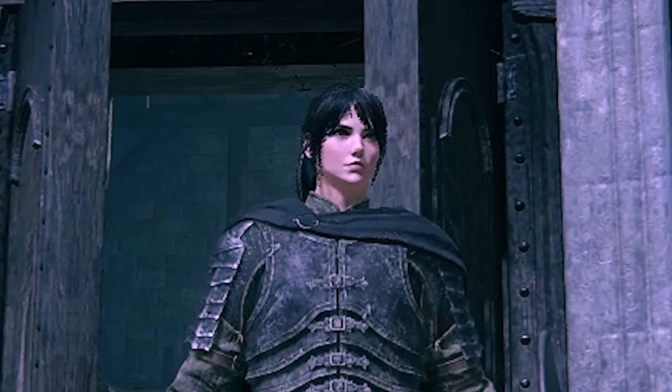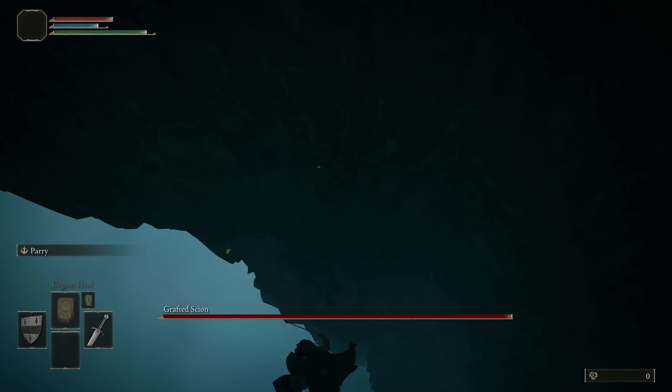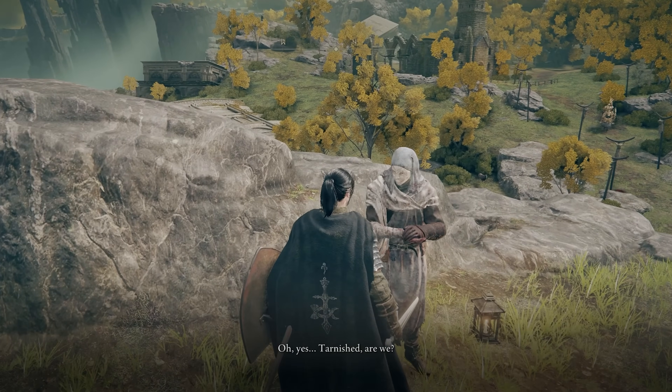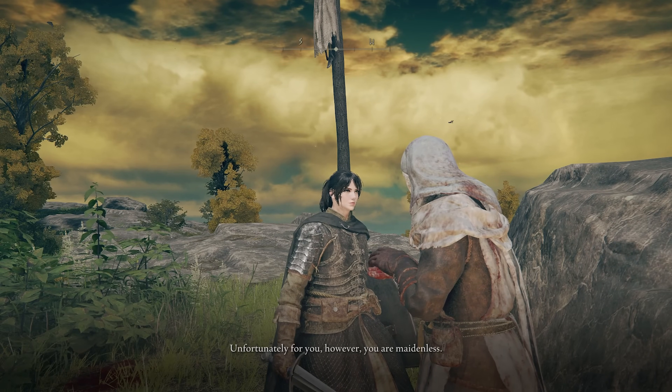First thing we gotta do is remove this ugly helmet so we can admire how cute Gone's favorite princess is. We're gonna jump off this cliff because this fight is way too easy. Besides, there are way more important things to do, like taking off your pants and going barefoot, and opening the door. We are faced with a scary prospect: going outside.